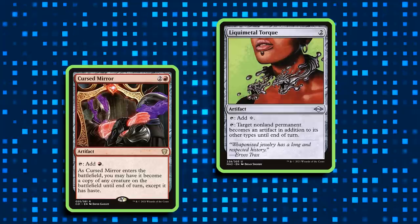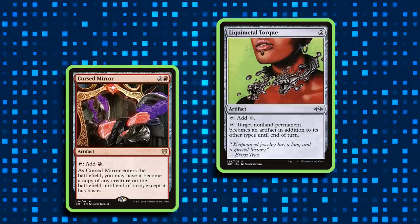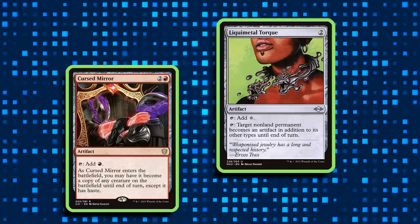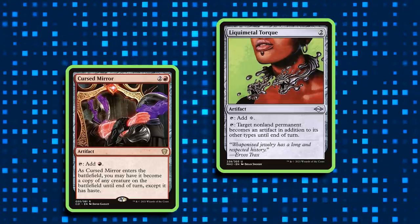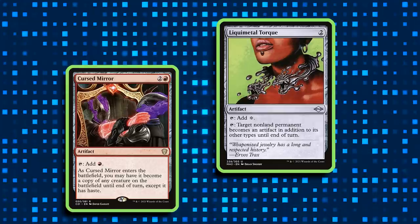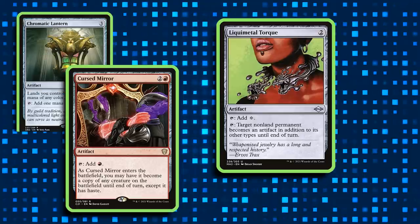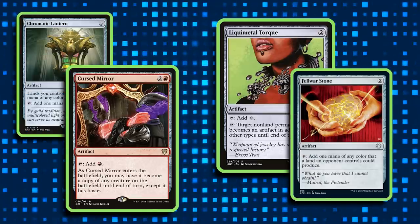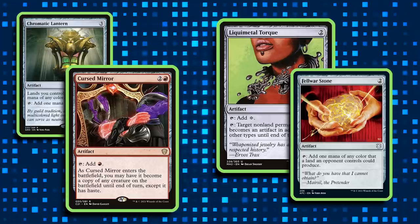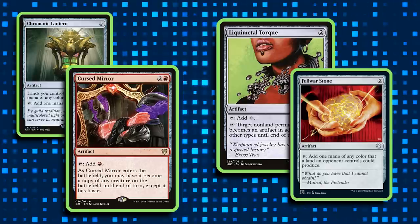I also want to recommend some mana rocks for this deck. Remember, the data showed us that a lot of the mana rocks from the original pre-con were getting cut, so I think that Liquimetal Torque and Cursed Mirror should get added to help out with mana. Liquimetal Torque has really impressed me, because turning stuff into an artifact is a really funny thing to do in case someone happens to have artifact removal handy — including ourselves. And Cursed Mirror is just a powerhouse of a card — the duality of abilities is so good that it's totally worth the three mana. In particular, I think it's also important for us to pay attention to mana rocks that don't just help us make red and black mana, since we have so many cards that can steal things from the top of opponents' libraries — we might end up with a card that has a white activated ability or a blue activation cost. So some mana rocks that help us produce extra colors of mana outside of red and black could also go a pretty long way.